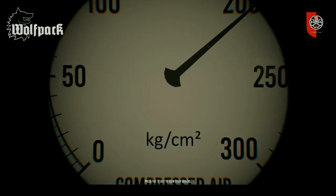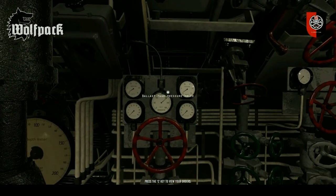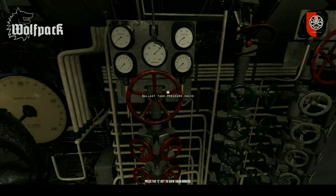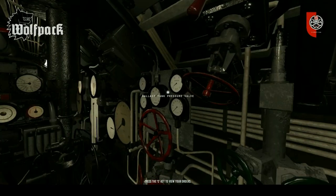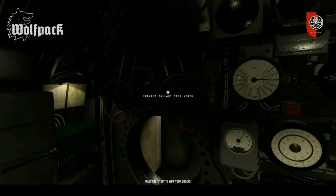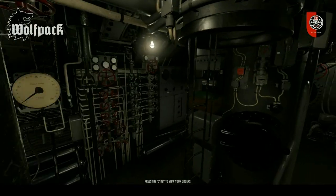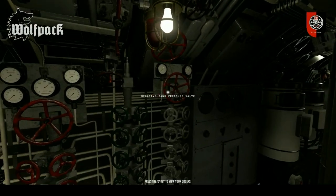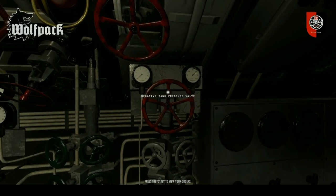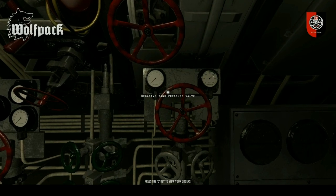This here is your compressed air. The compressed air is what you need to expel the water when you want to rise. You just turn this to blow it out. To put water in, you would use this forward ballast vent and a rear ballast vent located at the back of the ship. This right here is negative pressure. You can fill that up to 4.5 and that will drop you like a stone in an emergency dive.